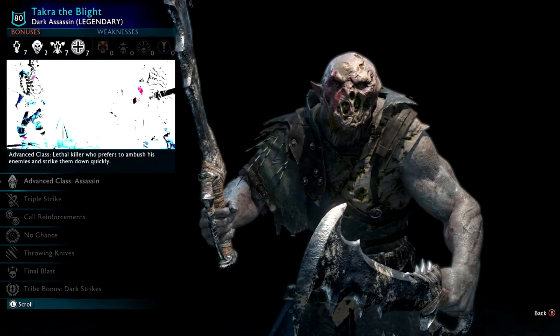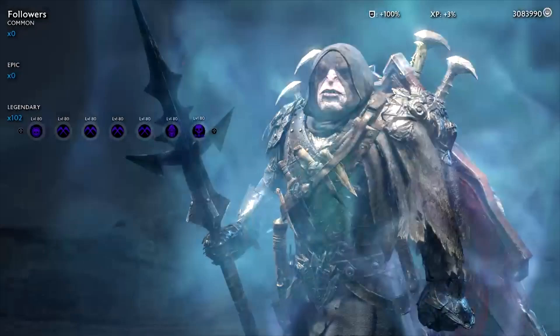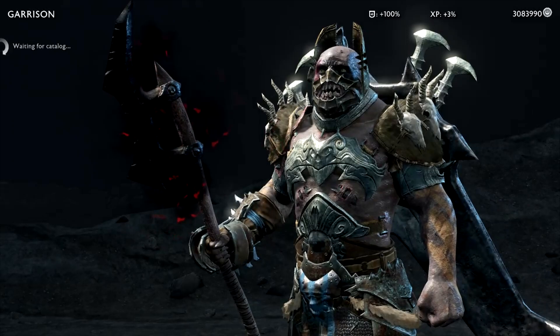Takara the Blight — another poison dude, Dark Assassin with double blades, looks really cool. Akoth Slayer of the Dead — another of those types. Ulrok the Undaunted. Bag of the Rugged — so many tower-looking guys. Spider Summoner with some really cool traits. And that's it — that's us done with the garrison.